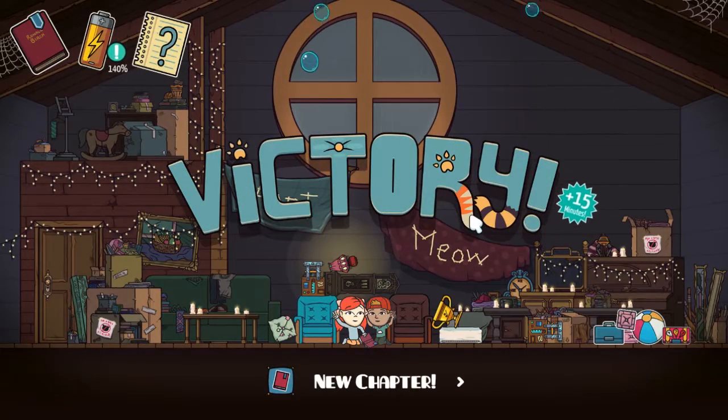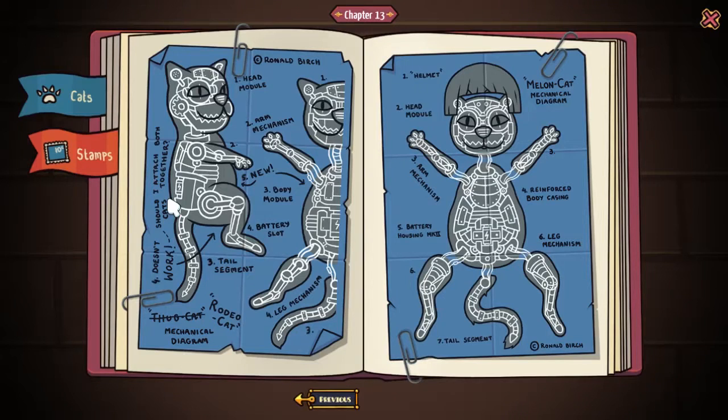I'm a defensive tactical genius! Let's take a look at the new chapter. We're learning more about the melon cats. This is the rodeo cat apparently — the legs don't work so he's deciding to put them together. One of the legs doesn't work on this guy, so he wants to put them on top of this guy. The melon cat has a helmet, a new battery housing so they last a little bit longer — that'll explain why they have so much damage. And reinforce body casings.